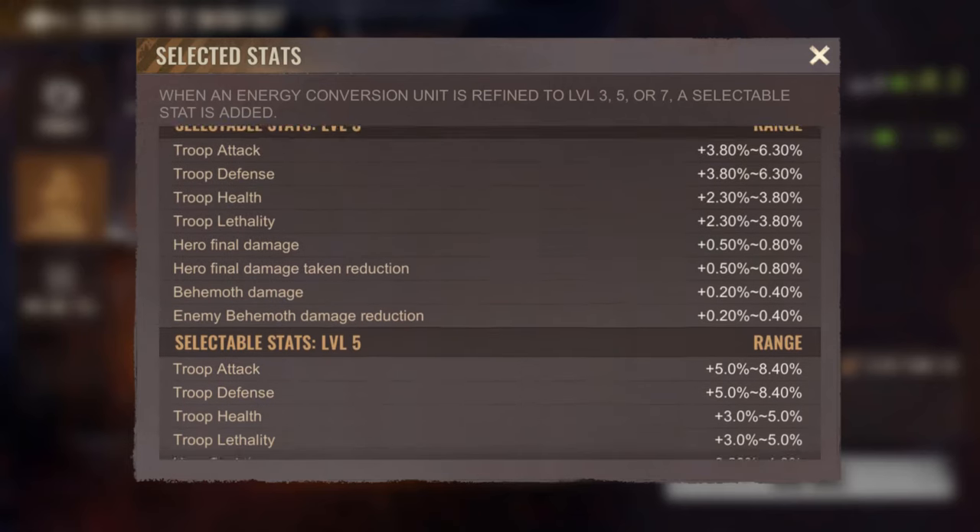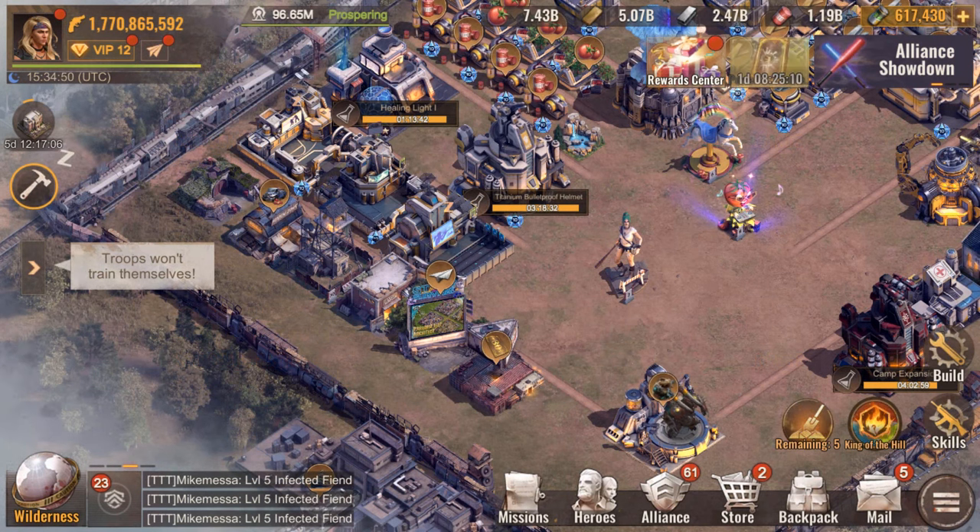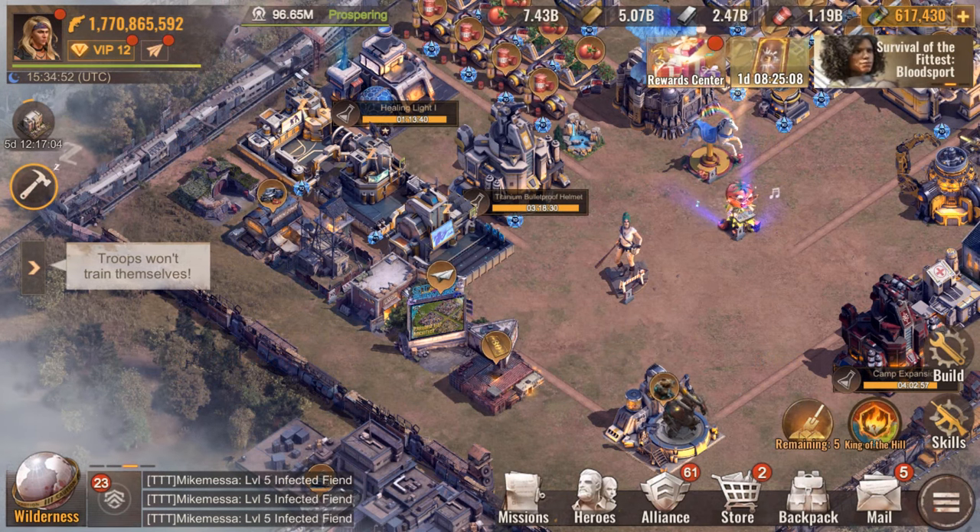Choose them carefully because you won't be able to modify them afterwards. We'll also explain in the refinement phase why you need to be extra careful. Now let's talk about how to get these energy conversion units.